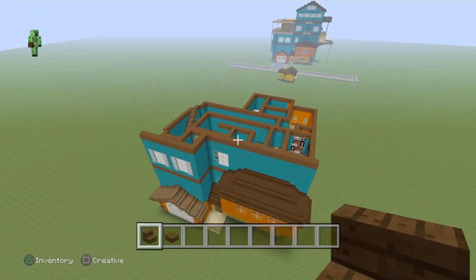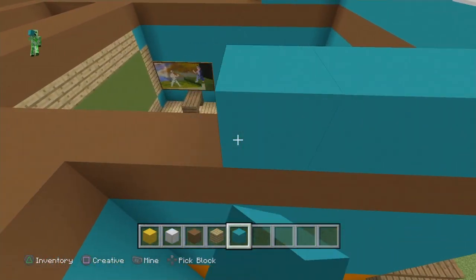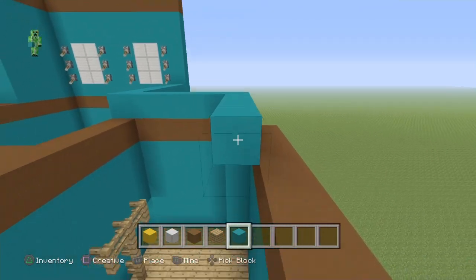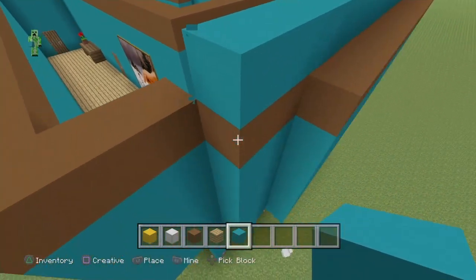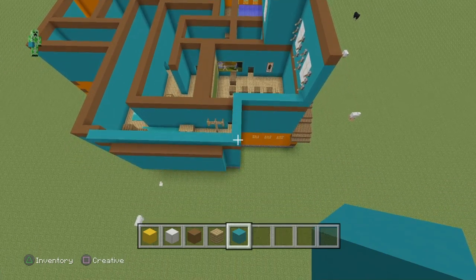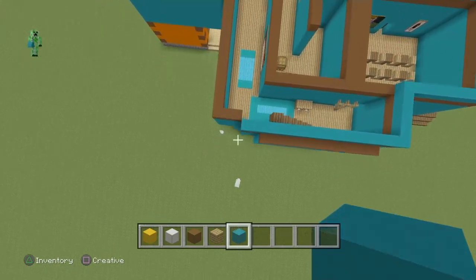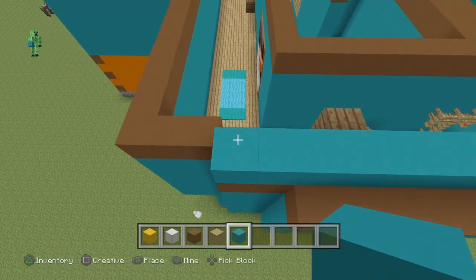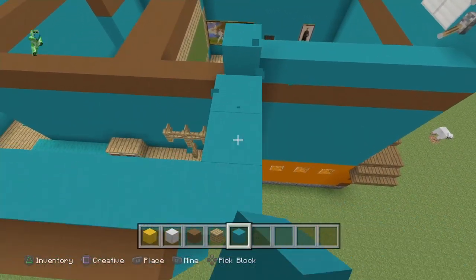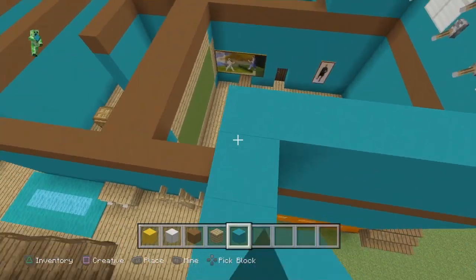We're going to start working on the sides of the third floor. I just moved over to the left side of the house. All we're going to be doing is placing cyan concrete all along the side — make sure you're watching to get this right. See this corner where the brown block is, we're just going to be skipping it, then go all the way to the end of these brown blocks so it's a perfect line. Bring your blocks all the way to this corner, extend from that corner all the way to the very end. We're just going to extend this all the way to the top, putting brown blocks on top. I'm going to do that off camera then we're going to start working on the back.